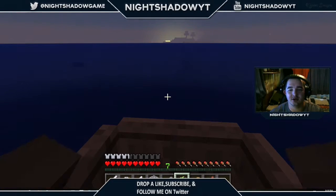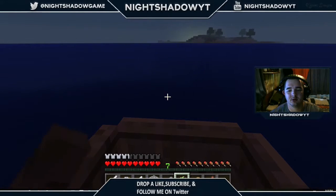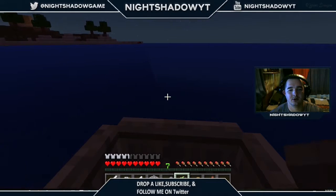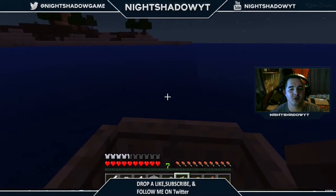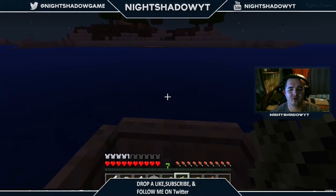Come on, faster faster faster! We got the sugarcane — now we can use it to make our enchantment table when we get diamonds. We can make paper now. But we need to grow some more. I'm trying to aim for our island.